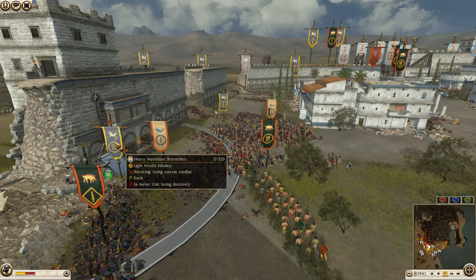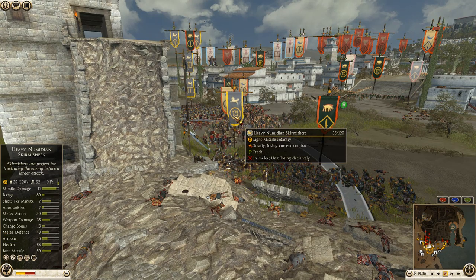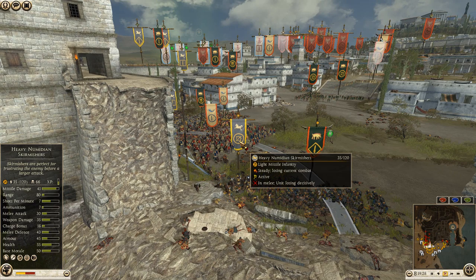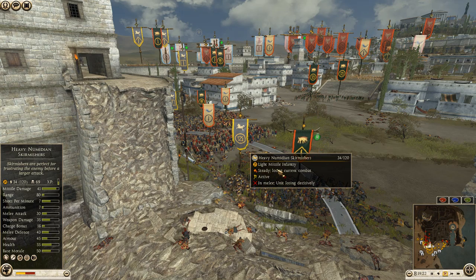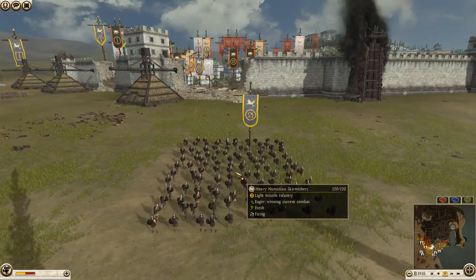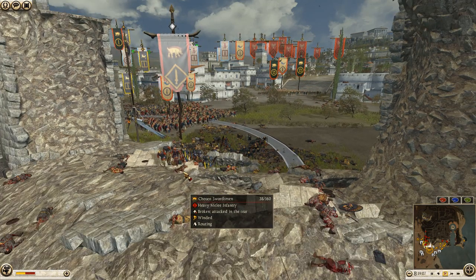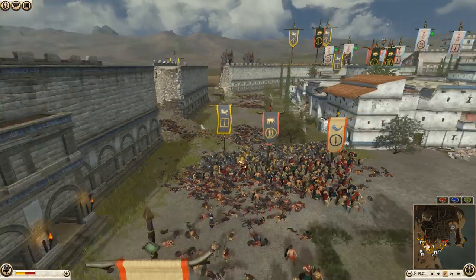A chosen swordsman unit breaking. Median skirmishers are in here already — 62 kills, they're a javelin unit so they might be out of ammunition by now. They're actually a pretty good melee unit: 30 melee attack, 35 melee defense, 43 armor — not bad at all. More javelins from the Numidian skirmishers immediately breaking this unit of chosen swords. Wow, very well done — the javelin kills in this game are just brutal.